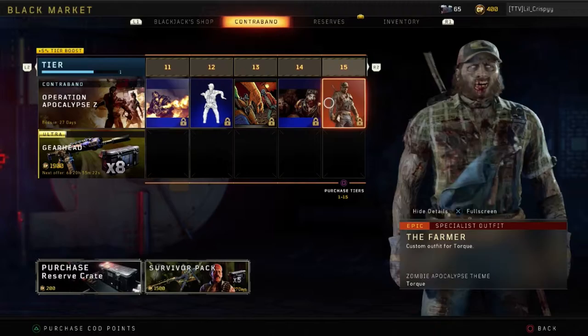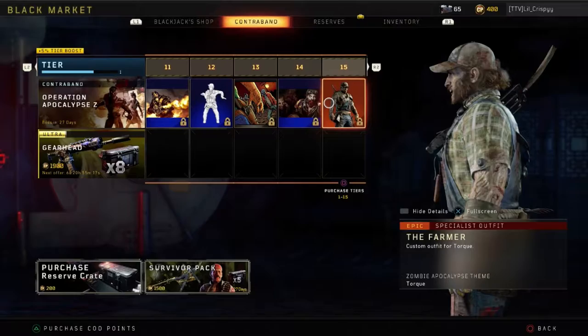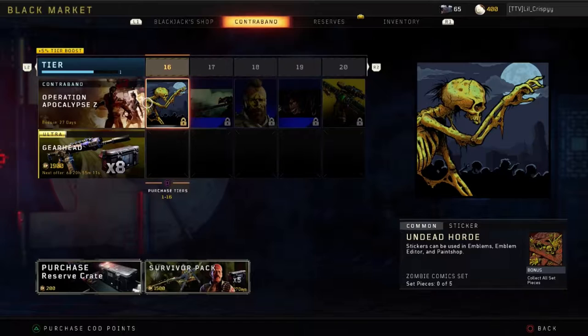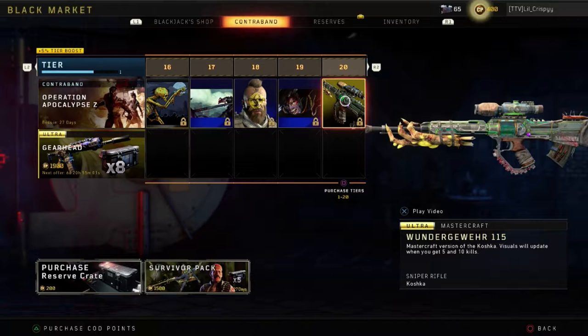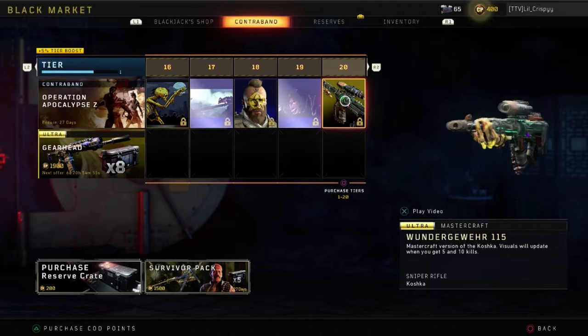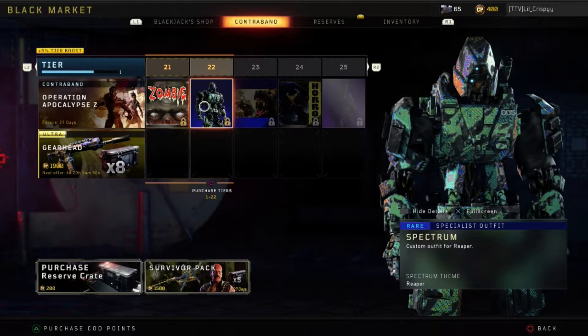Common Sticker. Rare Crawling Card. Epic Specialist Outfit — The Farmer. Damn, he looks like a zombie. Actually, he is a zombie. And that's Twerk? Damn. Common Sticker. Rare Crawling Card. Rare Shared War Paint. Rare Crawling Card. Here it is, guys — the Ultra Mastercraft. A Koshka Mastercraft. This actually looks pretty nice, guys. Can't wait to unlock that.